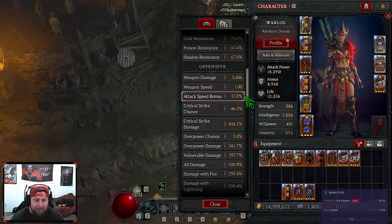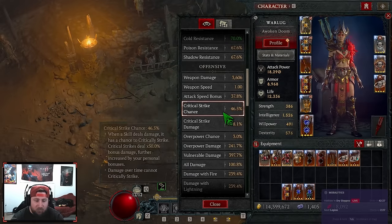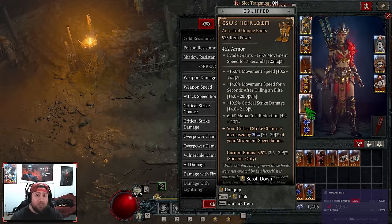For boots we have Esu's, which is very important. My base critical strike chance is 20%, but when I dash it jumps to 46%. I'm missing critical strike chance on the gloves so it would actually be closer to 50%, but Esu's is huge — it allows us to melt enemies even faster.